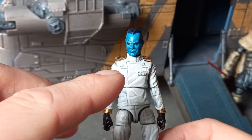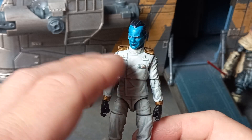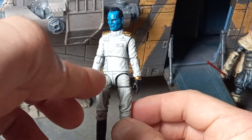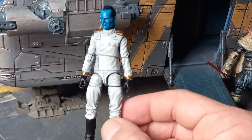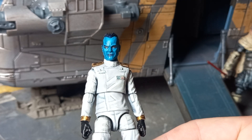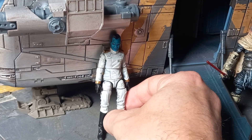Also, someone needs to tell me — all the Imperial officers, why do they have pens? Is it pens or a stylus? Is it Imperial doctrine that they have to have a pen in case they need to make notes? What's also missing from this figure is the officer's belt — he reminds me a little bit of Dr. No from James Bond without it. I didn't consider that when I chose the piece. But there he is — standing Thrawn. When the new one comes out, I might give this one away, possibly on this channel.